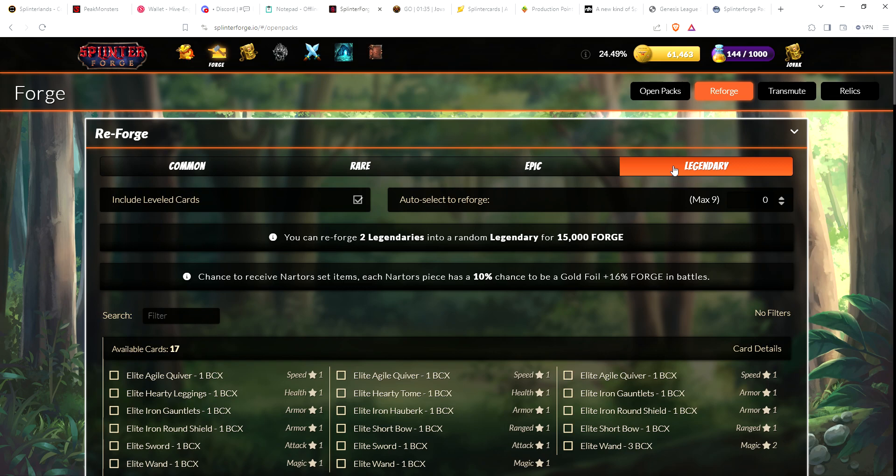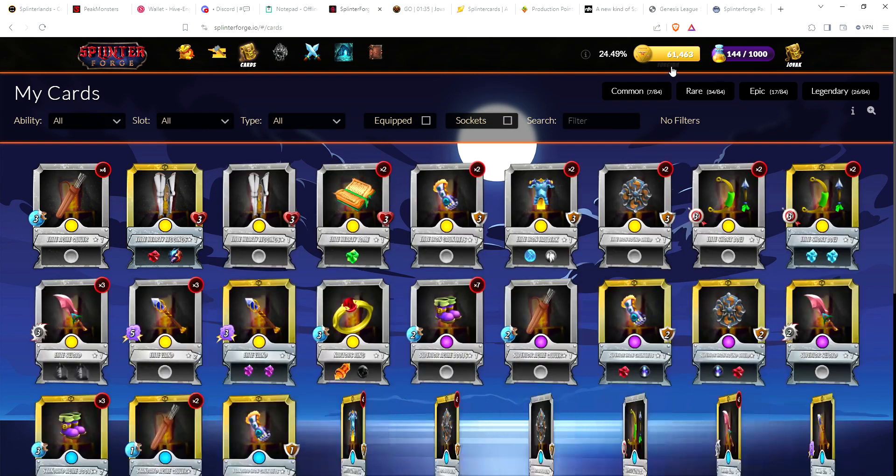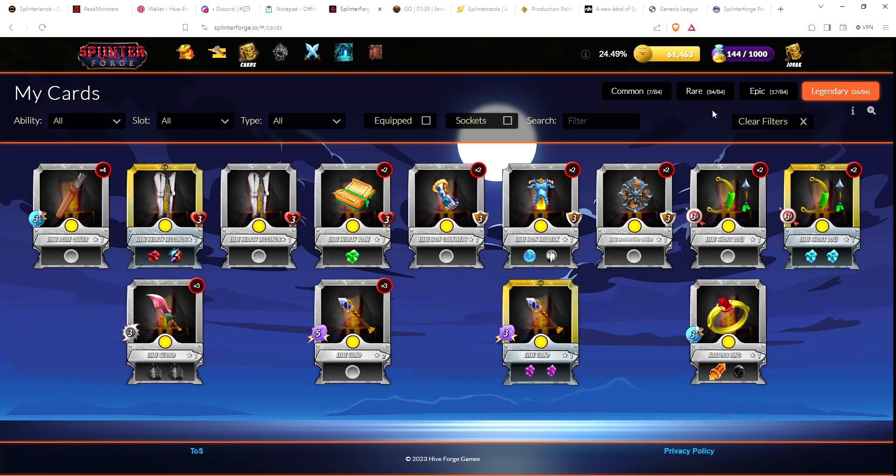One thing you can do — and I don't know if I've ever done this, maybe once — you can reforge two legendaries you don't want into a random legendary. It costs another 15,000 Forge, but it's the only way to get cards from the Narder set. Each Narder's piece has a 10% chance of being gold foil. Before we do that, let's look at our legendaries and decide which ones to sacrifice.